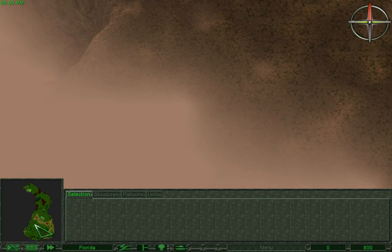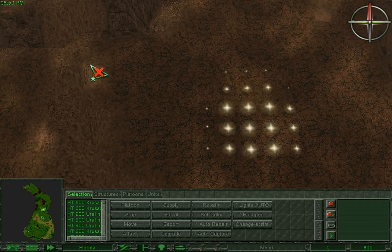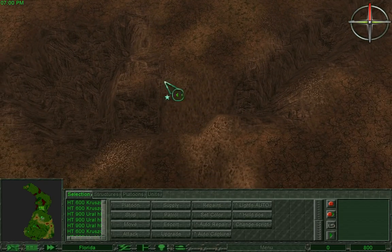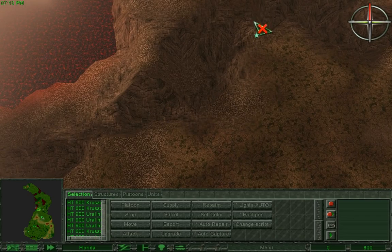For now, my units seem to be stuck. I do not think they can actually move. Even if they could move up here, they need to move up here. This currently seems impossible without that teleporter.